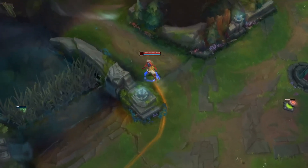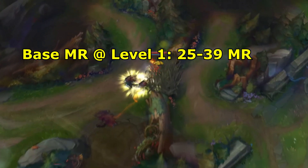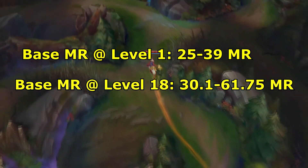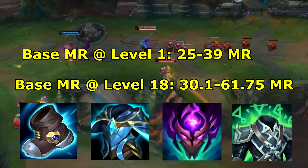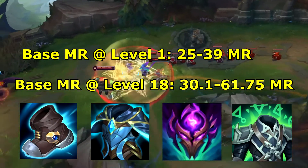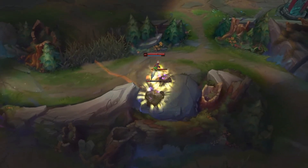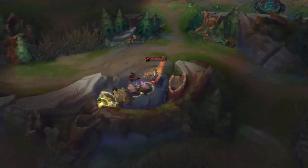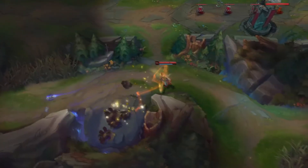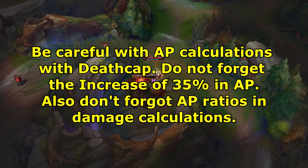Let's put what we learned so far into some context. Champions' base MR at level 1, without runes, dragons, or anything, ranges from 25 to 39. At level 18, these base MR values can range from 30.1 to 61.75. Looking at these values, it usually takes 2 to 3 magic resistance items to make Void Staff do more damage — for example, Merc Treads plus 2 additional magic resistance items. Sometimes it might take just 1. You can look at your enemy in-game, see what they're building, and check their MR values. You can also use these equations and inequalities from this video to test out damage differences on other champions and abilities.